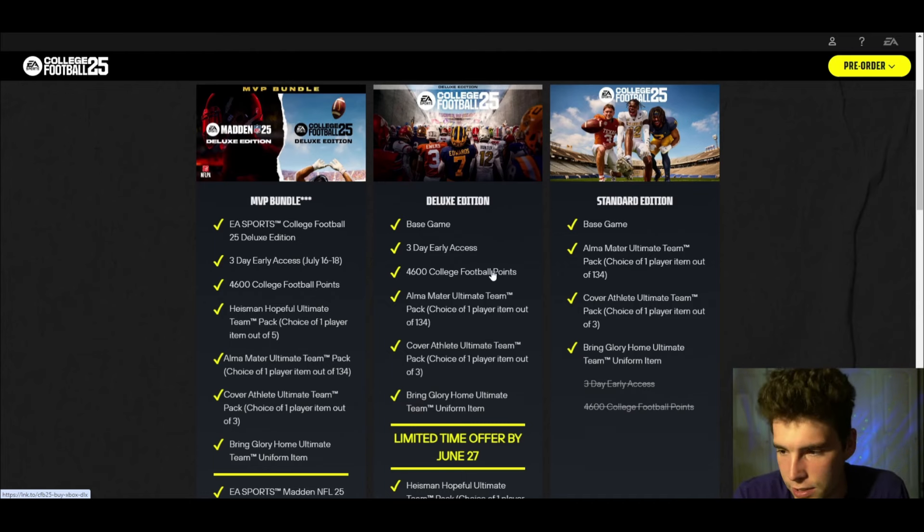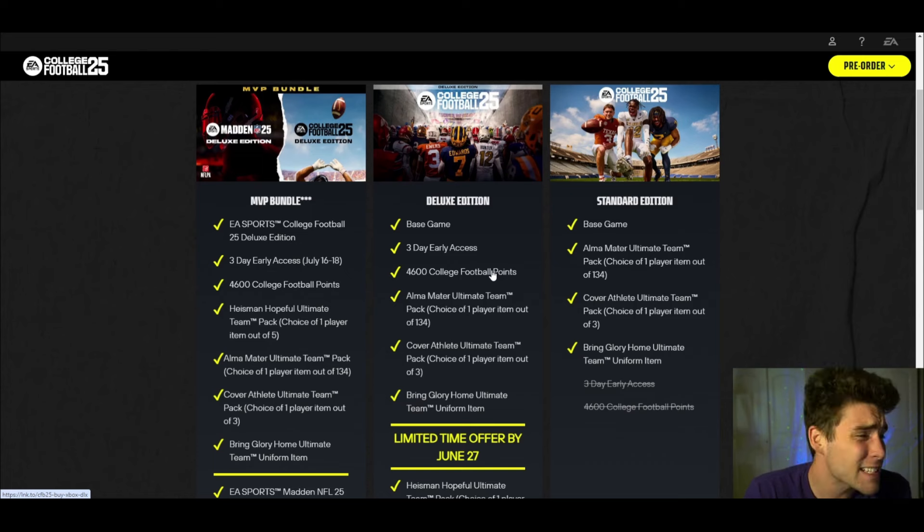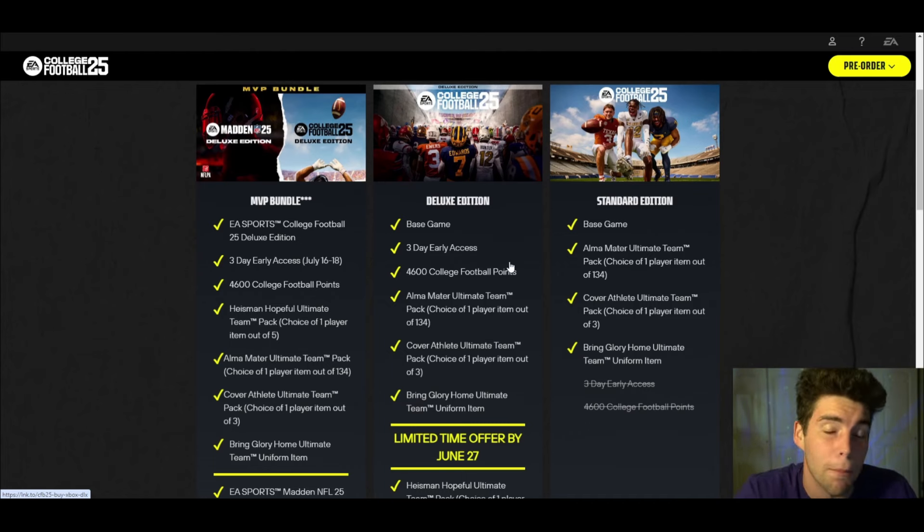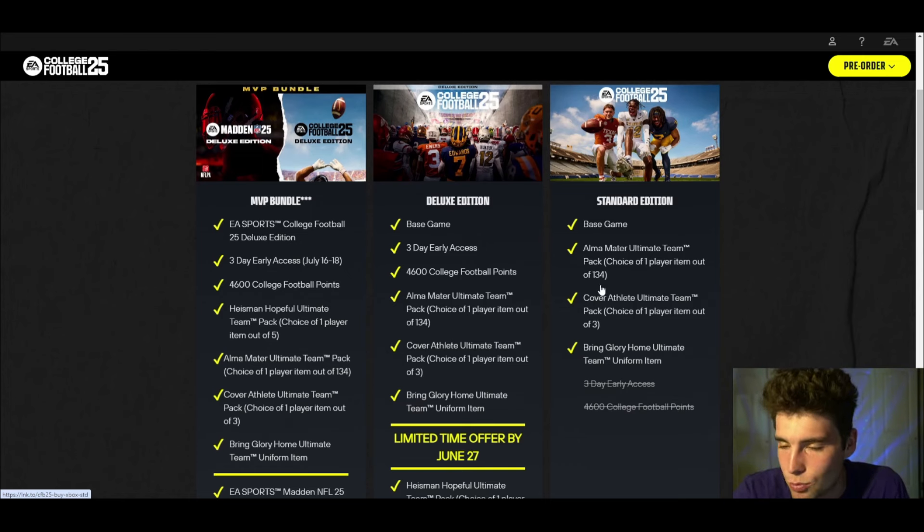You also get 4,600 college football points. I'm guessing the point system is going to look similar to the Madden point system. In Madden, for 2,800 points you're looking at $25, so 4,600 points you're looking at probably right around $40 worth. So you're going to get more than your money's worth if you get the deluxe edition and are planning on spending money on the game. If you're not planning on spending money on the game, it might be worth it to just stick with the standard edition.